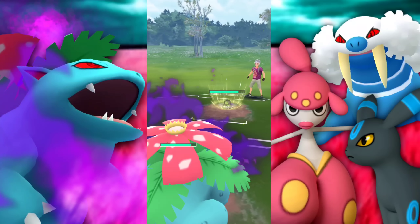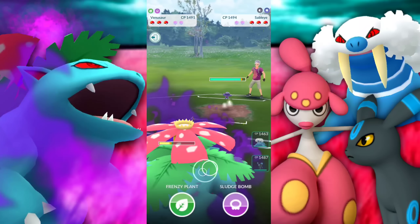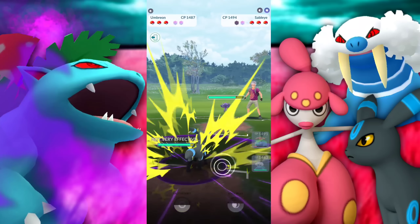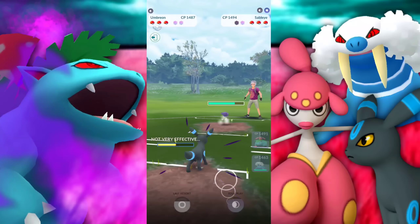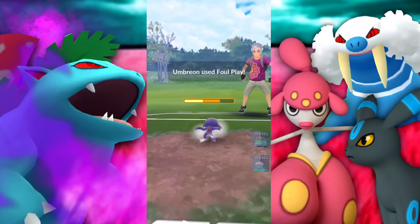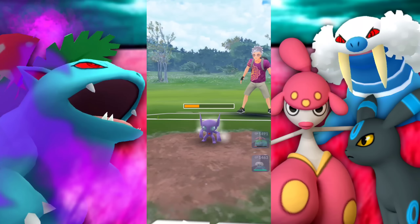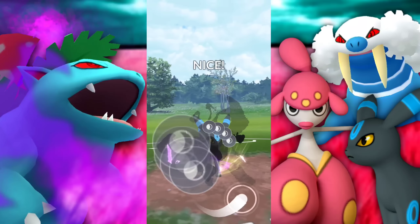Next battle met with Galarian Stunfisk — we've seen it before, let's get it. Going for the Frenzy Plant — that was way too quick so we'll let that go. Rock Slide still doing a good amount. They're bringing in a Sableye. What we're going to do is just farm up a little bit more, go for the Frenzy Plant, do some damage, get a shield, and then swap into our Umbreon. We're looking good. Now we're going to let this go — because every time I shield it's a Foul Play, every time I let it go it's a Return. It's so unbelievable, it blows my mind how people just guess the coin flip — or I just guess it wrong.